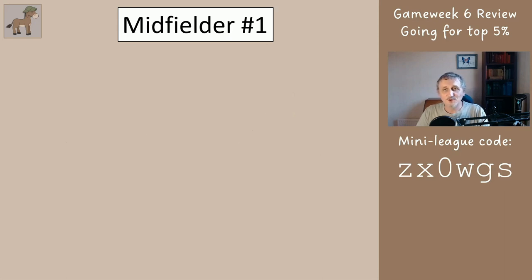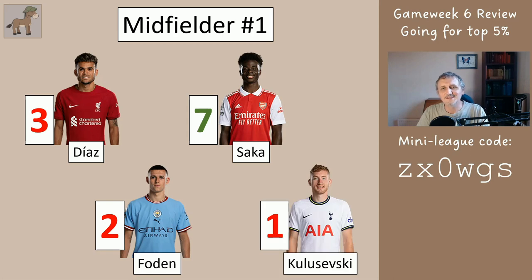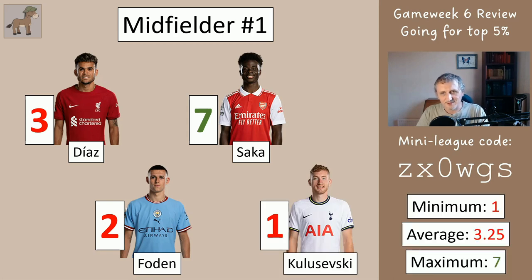For the midfielder slot, you'll have one of these four good midfielders, but they weren't so good this week. Diaz got three, Saka got seven, Foden got two, Kulusevski got one. So the range is one to seven with an average of 3.25.